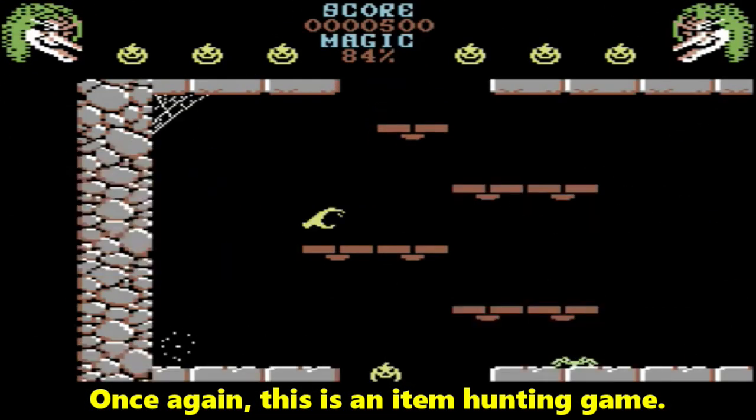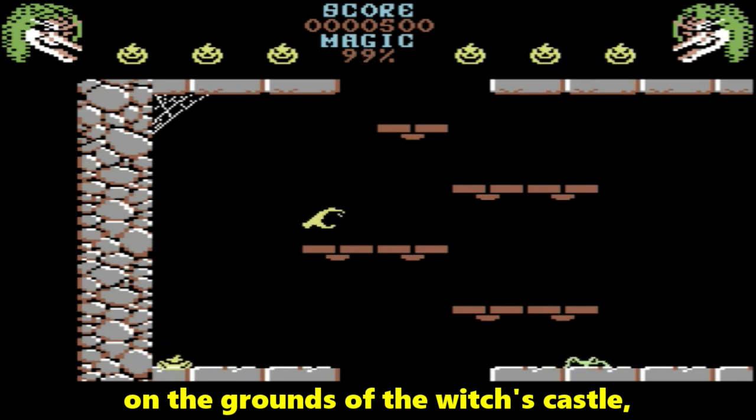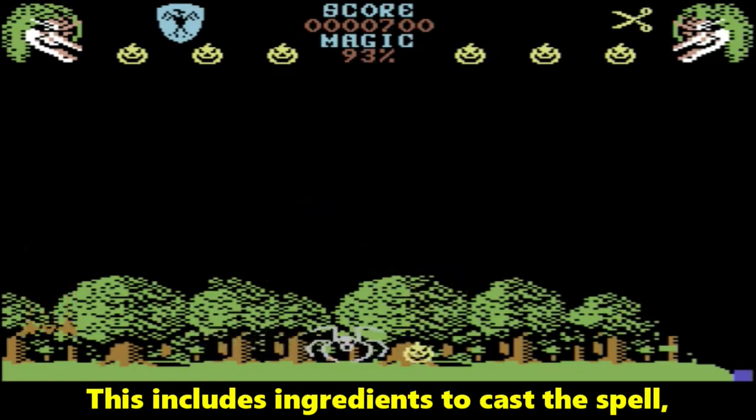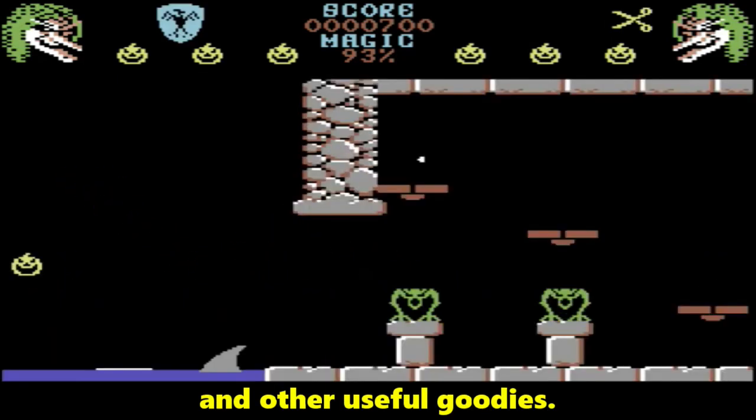Once again, this is an item hunting game. However, since the plot takes place entirely on the grounds of the witch's castle, everything you need can be found there. This includes ingredients to cast the spell, defensive items, and other useful goodies.